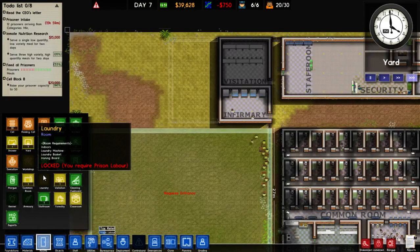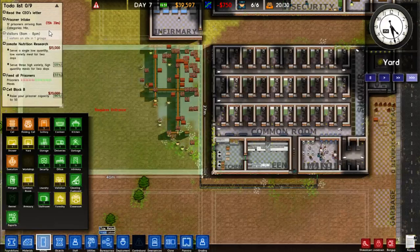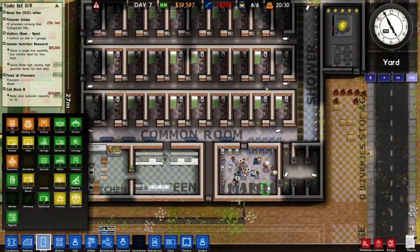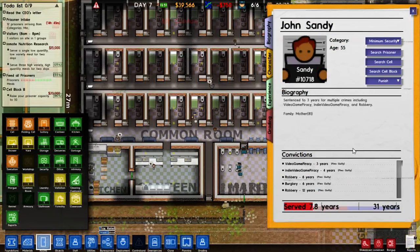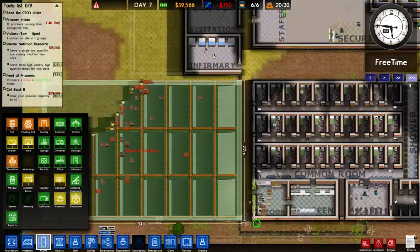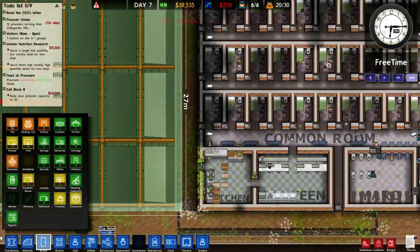We have 12 prisoners arriving. We can't really deal with that many people since we got rid of our holding cell. I'm not too worried about that - I'm sure people will be needing to be released very soon indeed. When are you getting released? Not for a long time. I'm very confident that the situation will resolve itself very soon indeed. I do like these CCTV cameras - it gives us a nice view of our entire prison and allows us to spy on the prisoners.